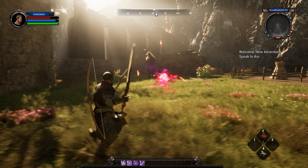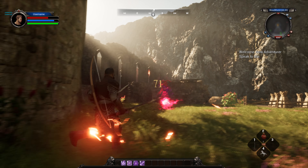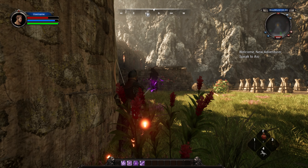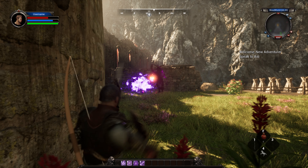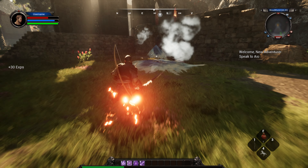Now let's use our grenade spell. The grenade spell does area damage, and we also bounce off walls. Let's use our frost spell. There — we took that enemy out.